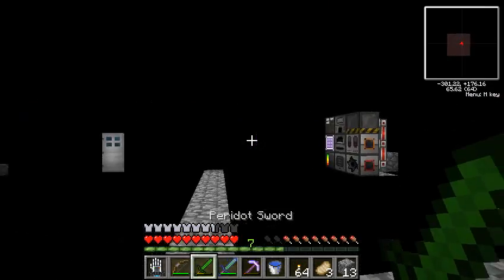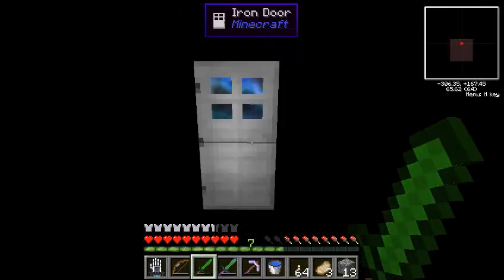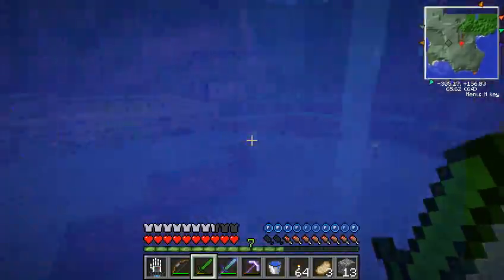Let's start getting into Mistcraft stuff. Do we have any ink sacs? Nope. Looks like we are going to have to kill a squid or two. Let's go back into the overworld and see if we can find a squid.